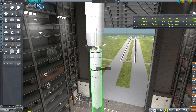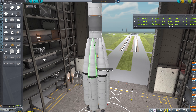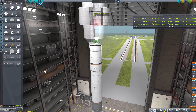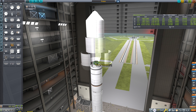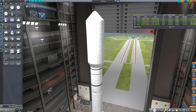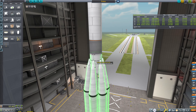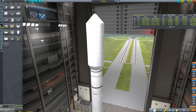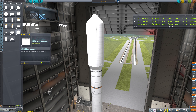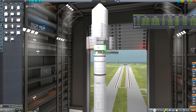Protons are used pretty regularly for uncrewed resupply missions, but we don't have to do that. This is KSP, so let's load up a Proton and do a quick Proton launch. We're just going to dock it up and treat this like it's a resupply mission — nothing in this module at all. This is our first stage here, and then our second stage is up here. This would be our actual spacecraft, and this is the fairing we have to work with.